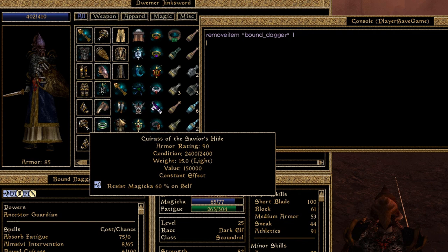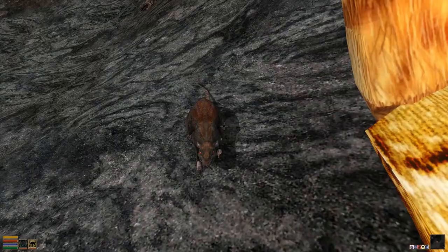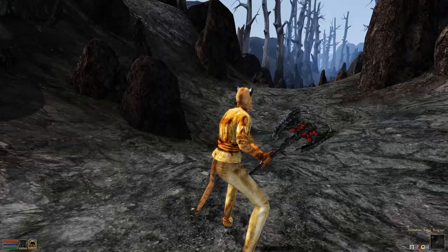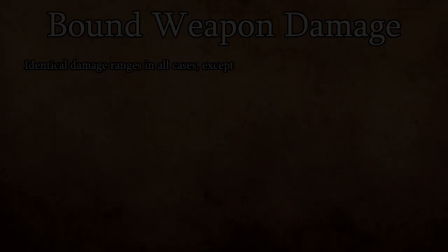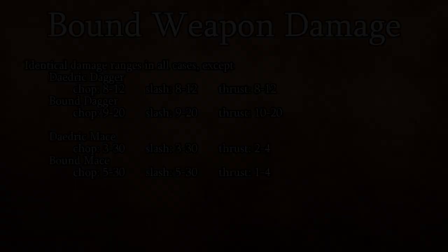Similar to Bound Armor, we also have Bound Weapons, which are far more useful than their armor counterpart. For the effect's duration, your character gains a Daedric weapon corresponding to the effect's name. They perform nearly identically to the real deal — they advance the appropriate skill on use, scale with the same stats that regular weapons do, and have nearly identical damage ranges. Bound Dagger and Bound Mace actually do differ in damage ranges, but the difference is for the better. All Bound Weapons share additional net positives: you don't need to worry about repairing them, they're all weightless, and they come with a plus 10 enchantment to their relevant skill.